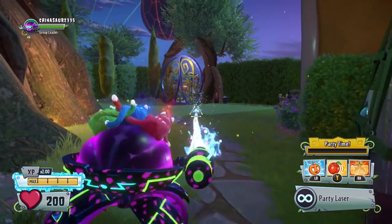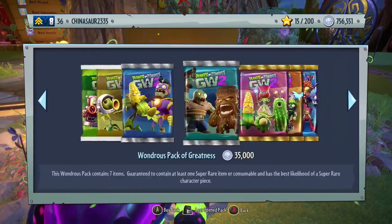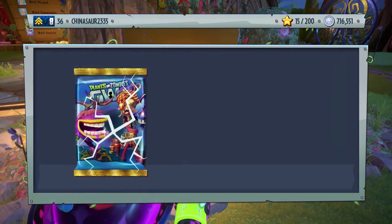It's like four or five months into the game's lifespan and I finally got RGB Cats — this is like the most common hat you see in multiplayer now, but I'm so glad I got it. Back to the sticker shop — sorry, I get distracted easily. Let's go buy some more Zany Zombopolis packs, another forty thousand dollars spent.